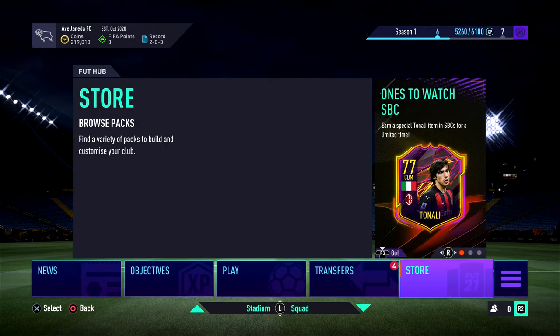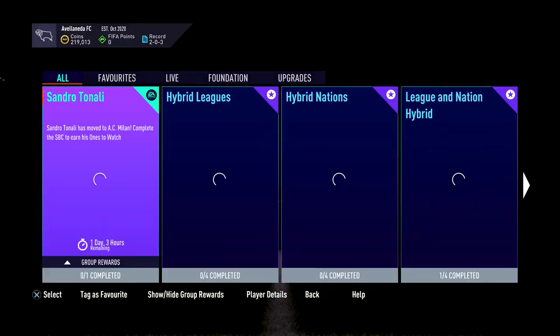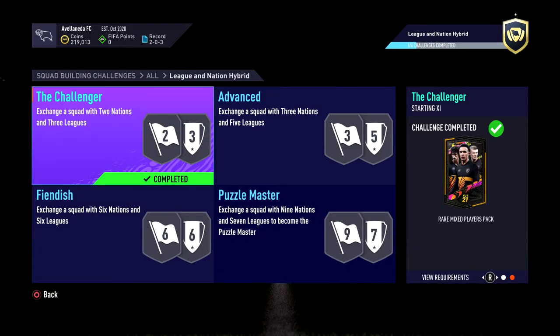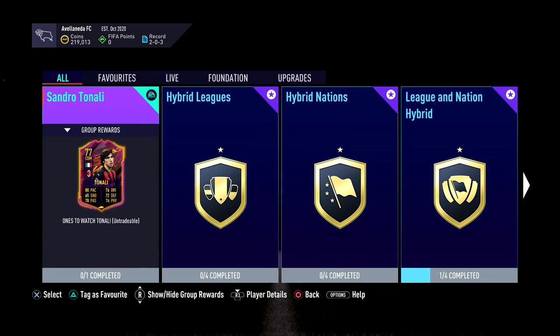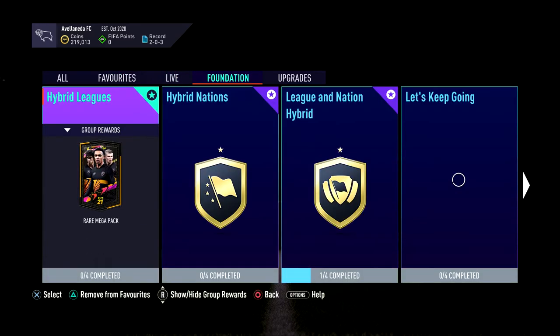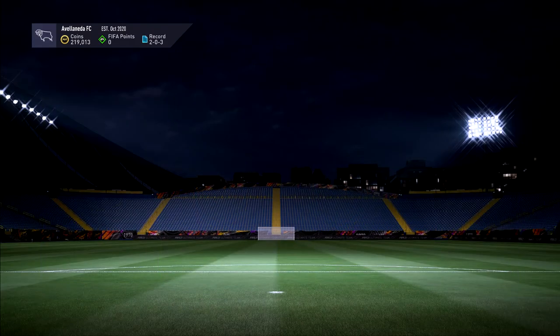If you want to do the SBCs, come out here. You want to go into hybrid leagues and hybrid nations - this is the best SBC to complete. It costs about 4k and you get a rare mixed player pack. I actually got an inform from this pack. You can complete all of these if you want, though it's a lot of effort. Same with some others - don't complete them, they're pretty pointless. But obviously you can also do the foundation SBCs - League and Nation Basics - you get a few little packs.